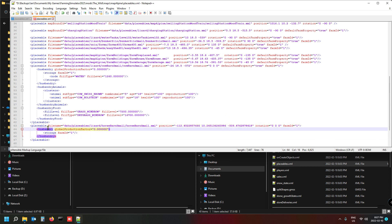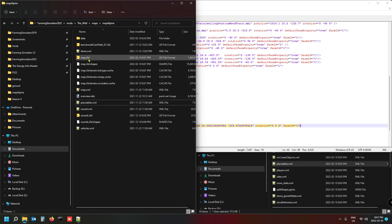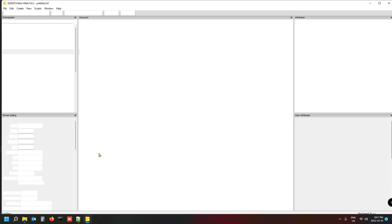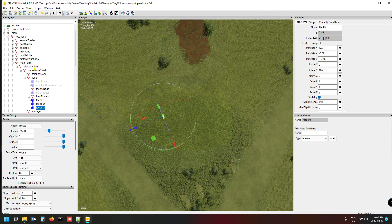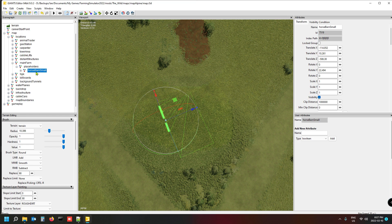Now open the map i3d in the editor by double-clicking on it. Navigate to your horse barn in the scene tree, make sure you have the main root node selected — not something inside it — and then click on Translate X. Hold Ctrl+Shift+C to copy all three translation values at once — that copies X, Y, and Z simultaneously.